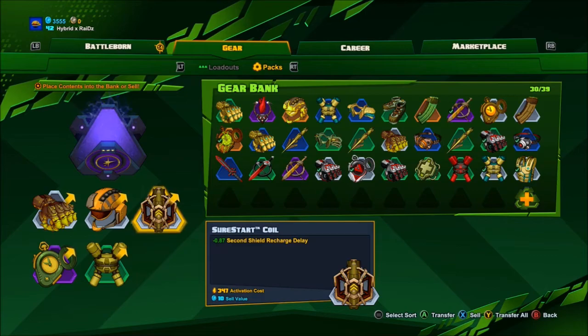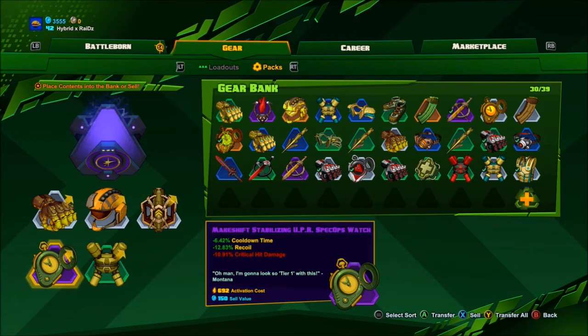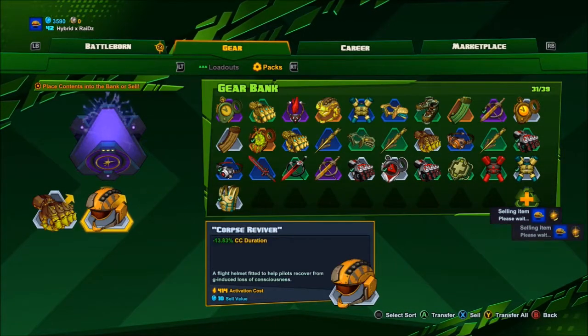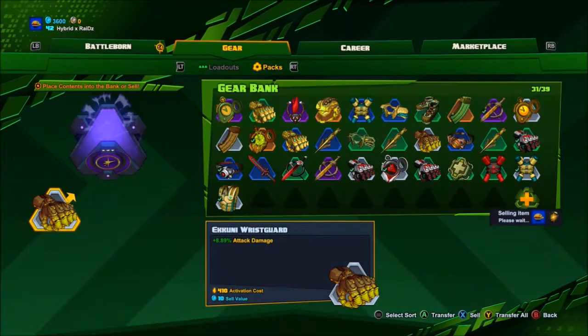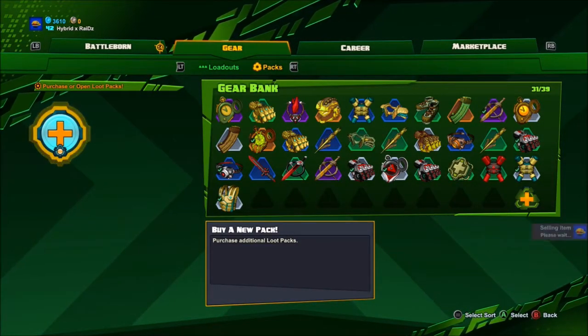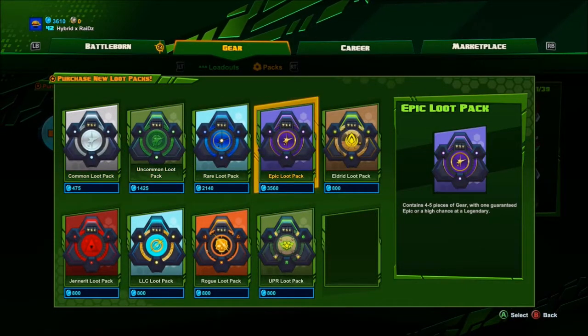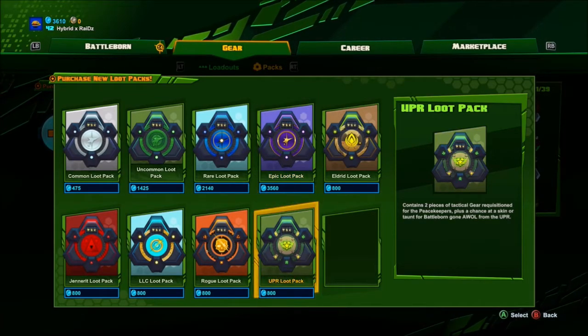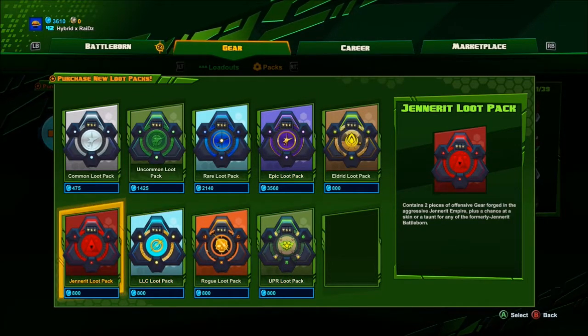Another purple, three whites and a green. So we've still only gotten one legendary but that is good enough. We have 3,610 coins. If we buy this we have no more coins. So I think we're going to buy a generate pack.